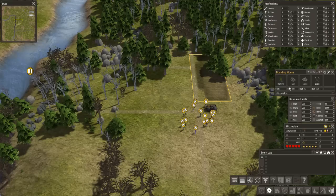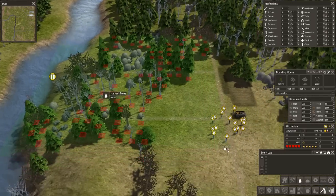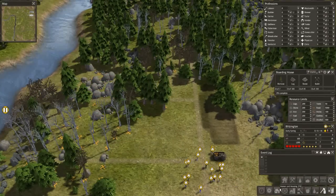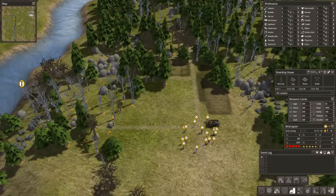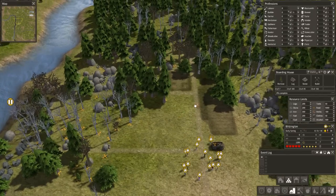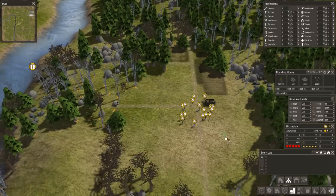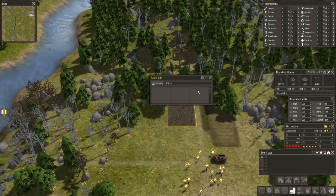We need to remove seven things from here. We need 100 logs and 45 stone — that's a tall order. So we need to get those resources because we don't have any of them. We're going to clear off this central area right here and clear out the stone. The red is the stone we're going to clear. Then let's place down a storage barn right here. And a stockpile — we'll do a five by five. They'll put all of their chopped-down trees and everything in there.